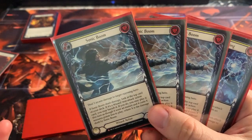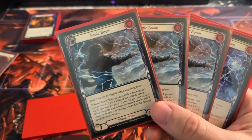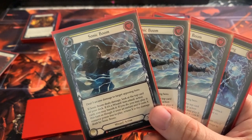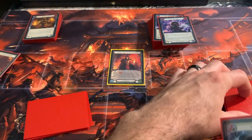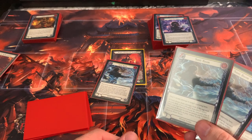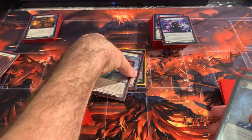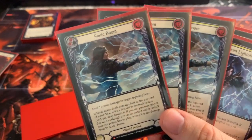Sonic Boom — probably my favorite card in Flesh and Blood right now. Every Kano player is going to have three. Costs two, deals three. When it deals damage, you look at the top card of your deck — if it's a Wizard non-attack, you banish it and play it for that many less resources, where X is the damage dealt by Sonic Boom. I had an insane game where I did an Aether Spindle, opted nine, found three Sonic Booms and a Blazing Aether — Sonic Boom, reveal Sonic Boom, play it free, reveal Sonic Boom, play it free, then Blazing Aether to kill. Sonic Boom is another crazy combo card.